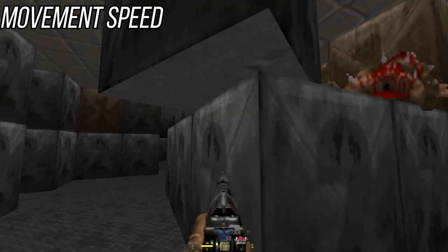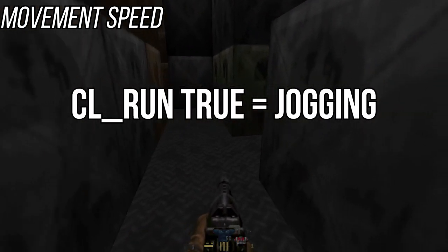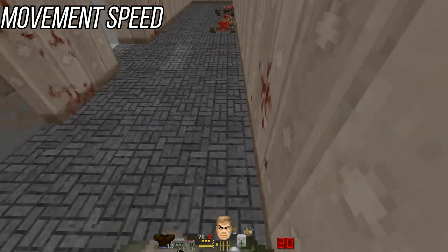Switching between jogging and walking is Caps Lock by default. CL run true means you're jogging; CL run false means you're walking. Most of the time you'll be jogging for speed and responsive movement.